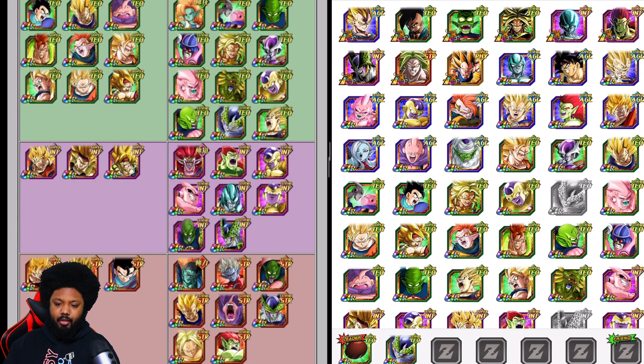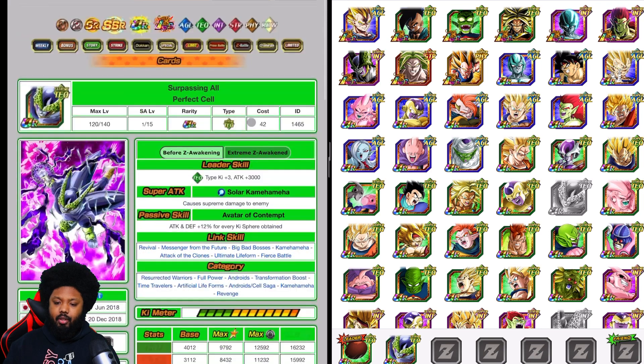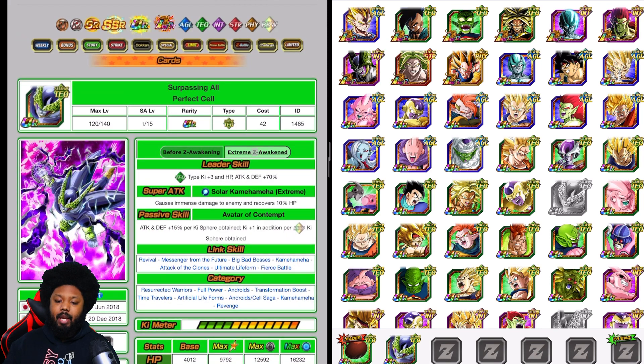This one is kind of a risky play, but it depends what you have in your box. You could bring Cell here — Cell is fantastic, he is a nuker. He gets 15% per ki sphere he gets. You still have options if you don't have any of the top tier cards. Cell has to be Extreme Z Awakened. He has attack and defense plus 15% per ki sphere obtained, so he is a nuking character, which is very good. You definitely want to pair him with another Cell unit.